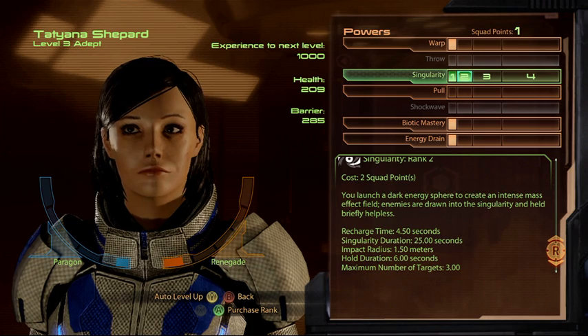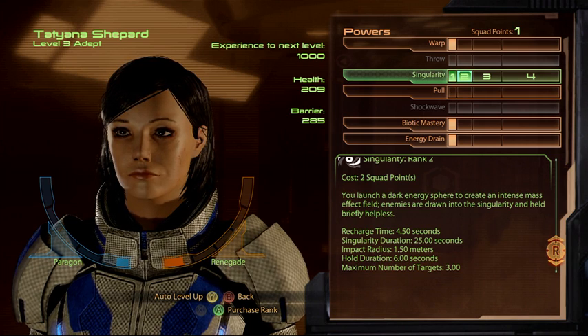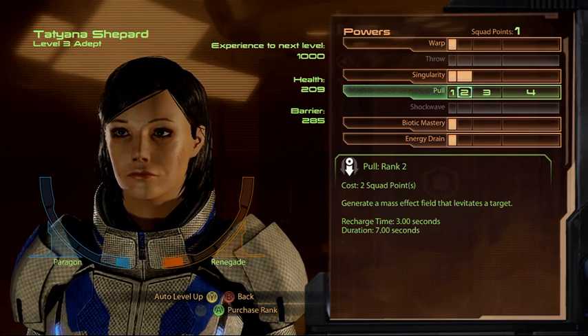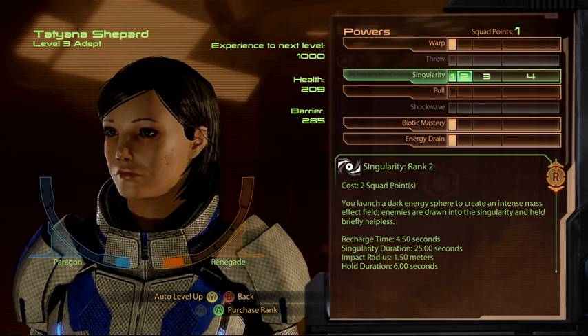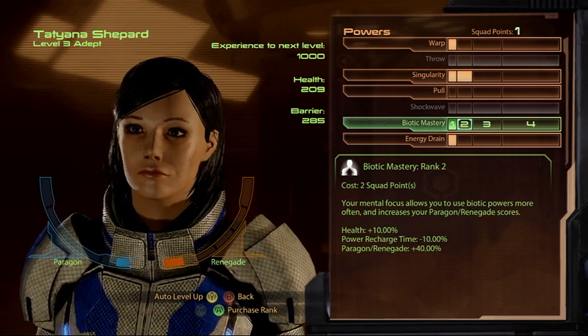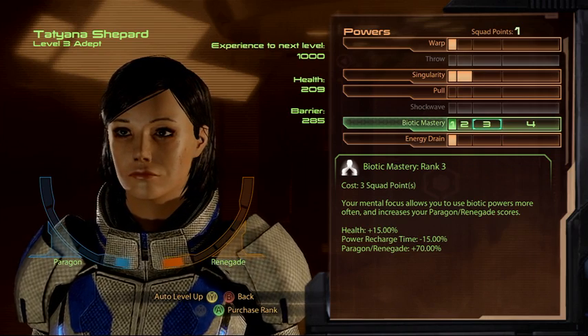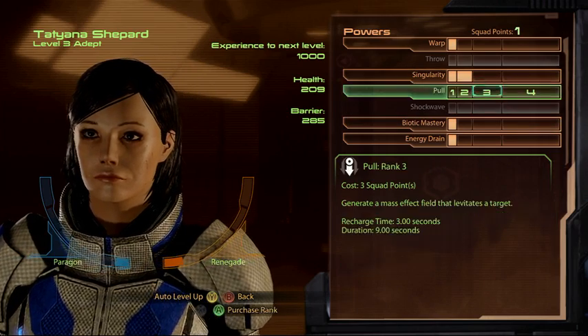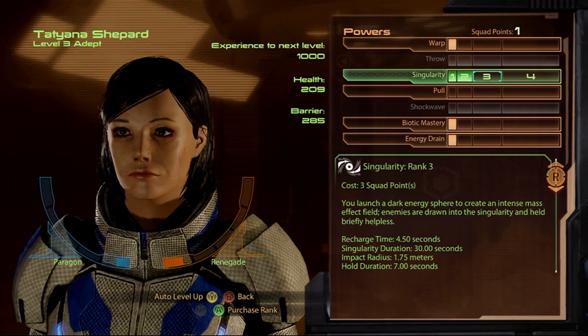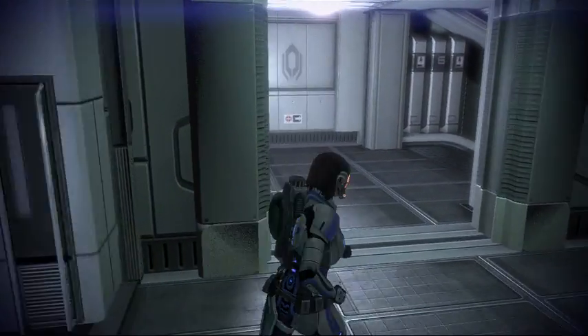The bigger the object, the less hold time it has, but this is my big hold-them-in-place power while we shoot them. Hopefully their shields or armor get stripped while they're being held and they'll start to float. As an adept, I'll use Shepard to do all the lifting and then Miranda can do Warps on them for explosions. Every level gives another 5% on recharge time, so I'll be working on Biotic Mastery and Singularity. Unfortunately you can't get the biotic cooldown upgrade until after Horizon.